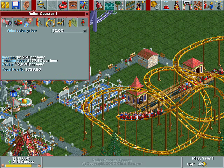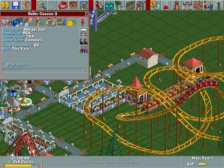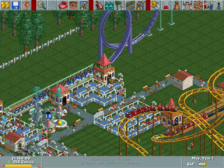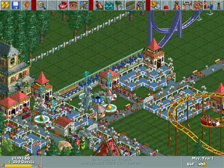Let's take a look at our monies from these rides. This one's made $329, and this one's made $467, and this one was built second. So as you can see, that is why these shuttle loop type things are really, really good for money.